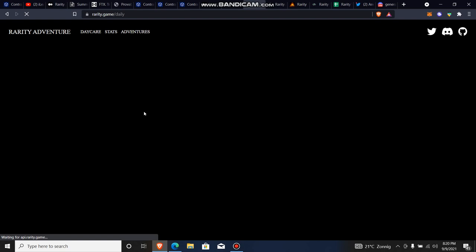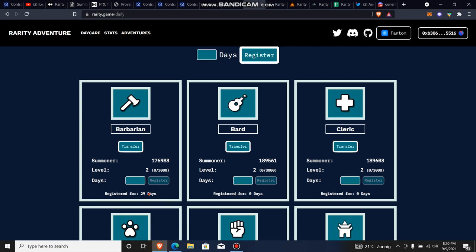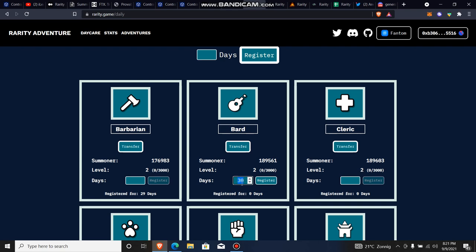The next thing is Daycare. Daycare is how you automate your daily adventure. Many people wonder: is there a way to automate it? Yes. Let's say I want to automate the daily adventure of my bard — I don't want to come every day to press Adventure. I enter how many days I want it to automatically work for, let's say 30 days, and click Register. To register your card for each day, you pay 0.1 FTM. So to register a card for a 30-day period, I would pay 3 FTM — about 3.3 FTM per card.